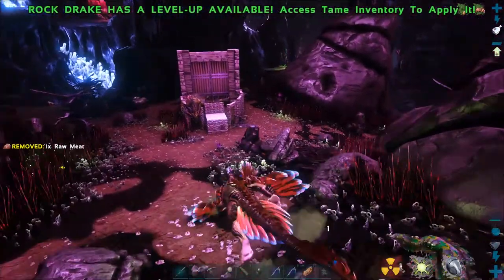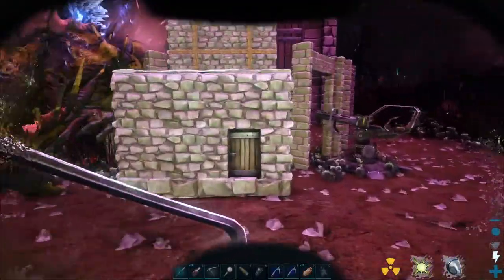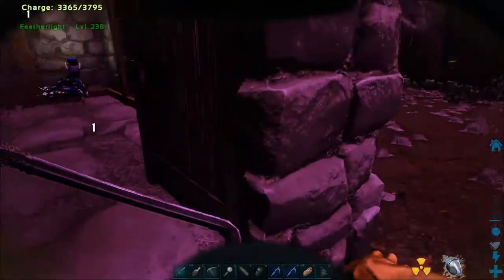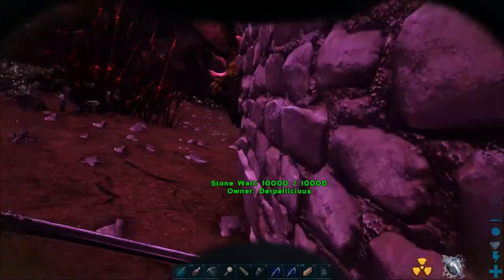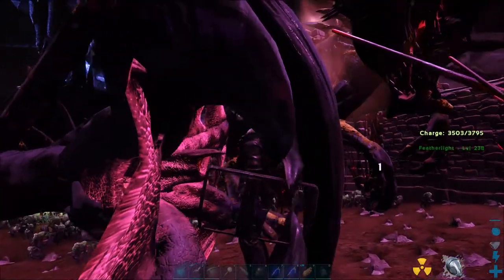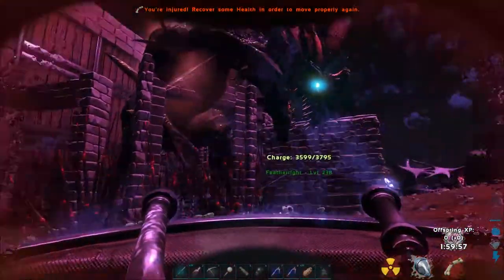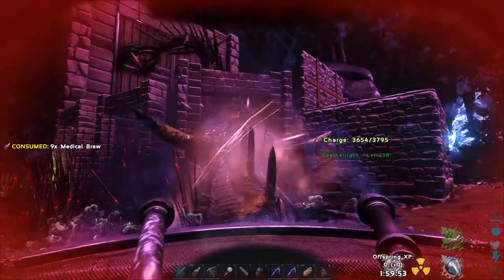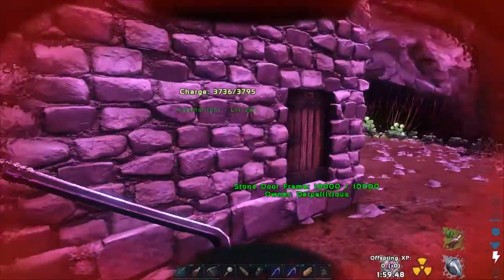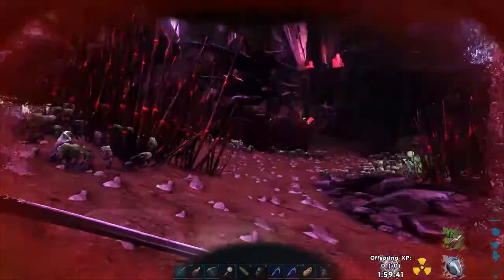Okay, everything's dealt with. I'm going to leave the rock drake back here on passive and sneak inside. I'll throw down the light pet and just turn off the light. Now when we come out she's going to have a pink glow about her - there we go. She's sniffing me, she's grabbed me. Now she's going to go under the ground - don't worry. You want to get her to do that when she's looking over the top of the fence at you, because otherwise she can potentially stick you through a wall. But there we go - that is how simple it is once it's done.